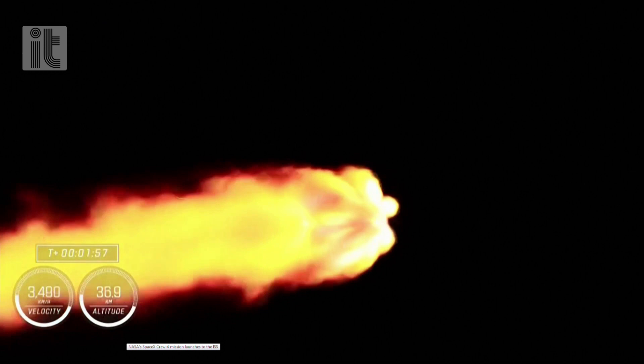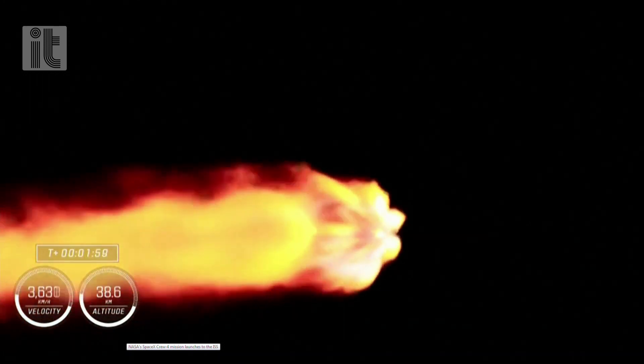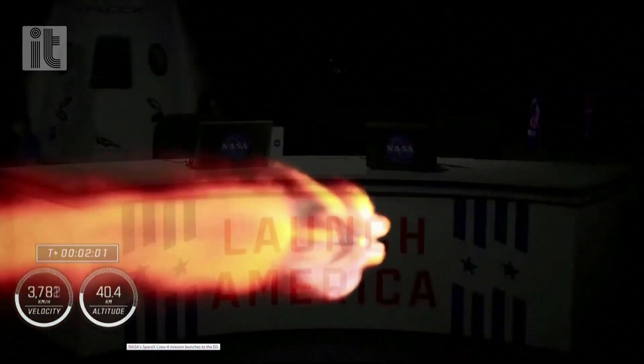In about 10 seconds, we're going to be performing engine chill on the second stage MVAC engine. And then in about a minute, we're going to start off with MECO, also known as main engine cutoff. Those nine engines are going to cut off in preparation for stage separation, where the first and second stages separate, and then the single Merlin vacuum engine on the second stage will ignite and continue to carry our Crew-4 astronauts to orbit.